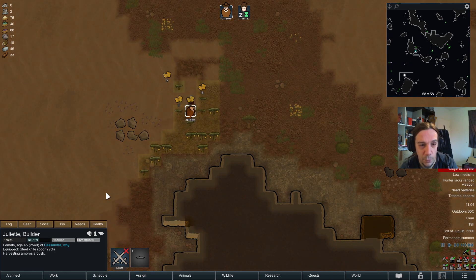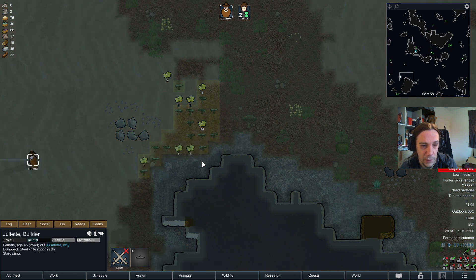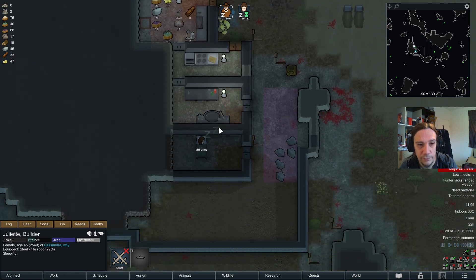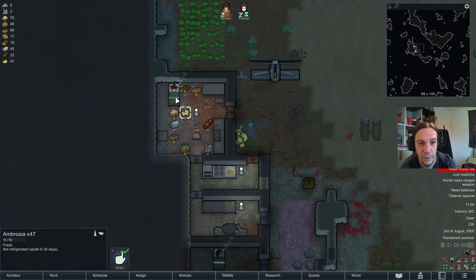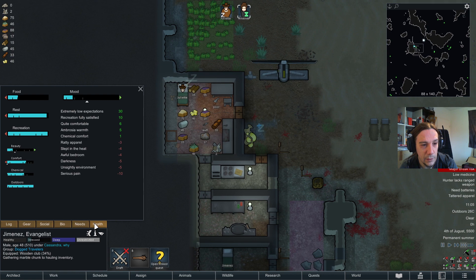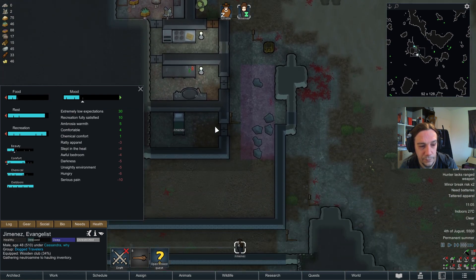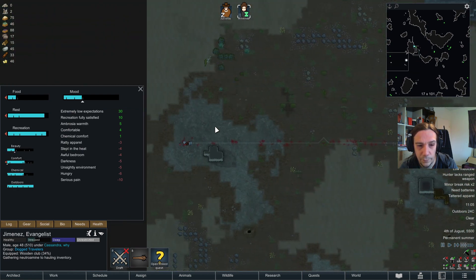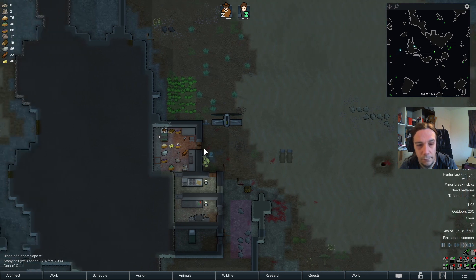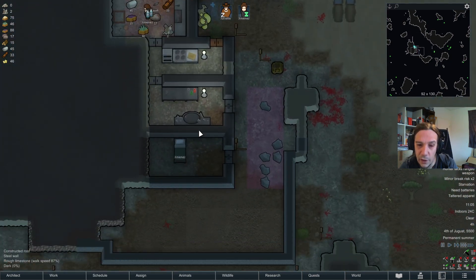There's some ambrosia for me — let's harvest that fully and haul it back home. Can't pass up those stars back home too. A false feeling of safety has been achieved. The next step is finally that storage zone — because we really need that.